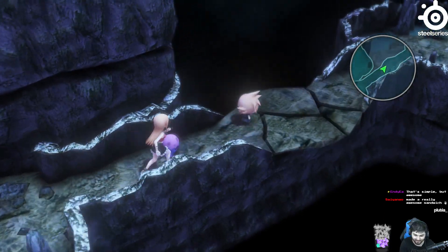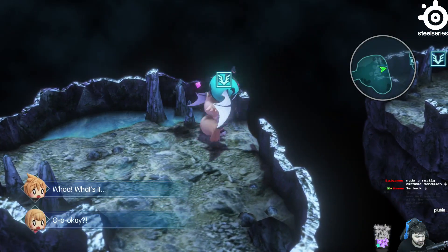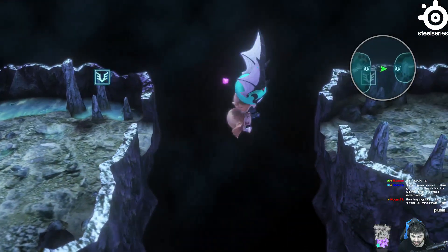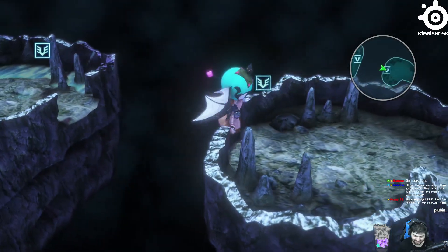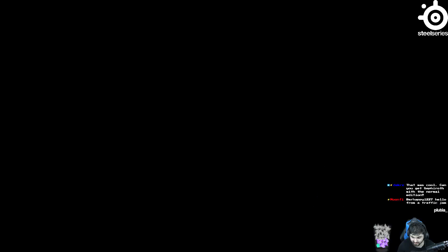On top of the Smash support skill, you'll also need the Flutter support skill, which the Floating Eyes here in the Nether Nebula can learn if you imprison them and level them up a little bit. Once you have both Flutter and Smash, you'll come to a zone with three chests and enemies that are a much higher level than you.